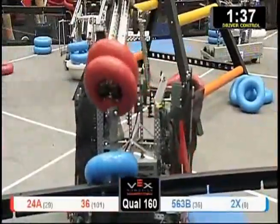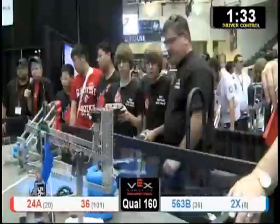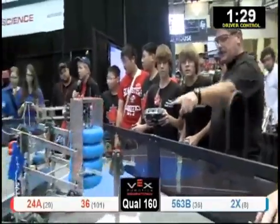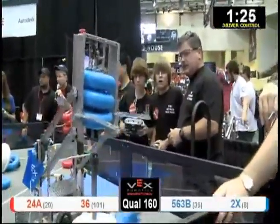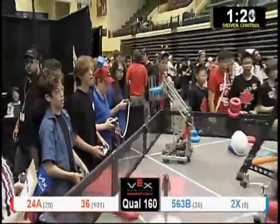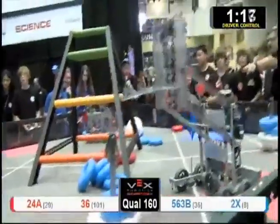Team 2X spreading out the blue tubes. They got one — 24A knocking that goal over, taking one, got one off in the process. Red's got possession of at least three goals right now. And Team 2X stealing one, going in for another steal. That's a fast little robot. Off they go, down on the ground.